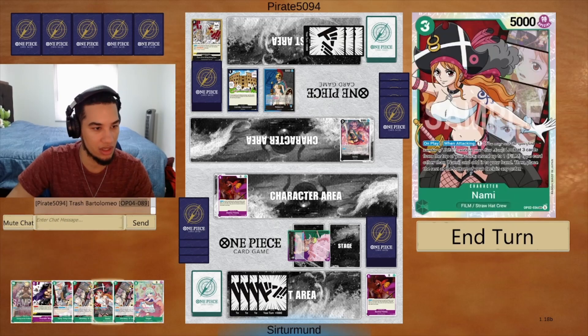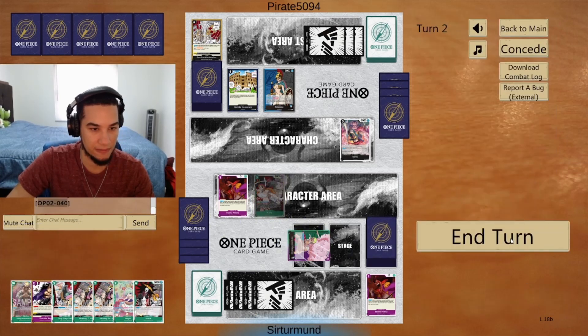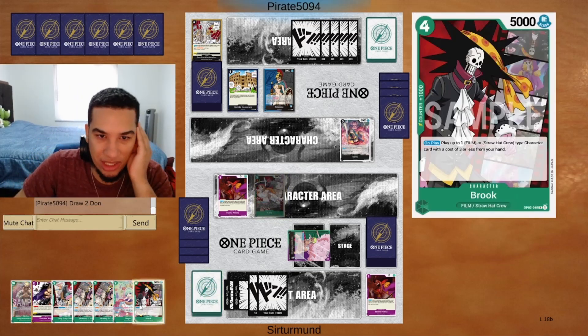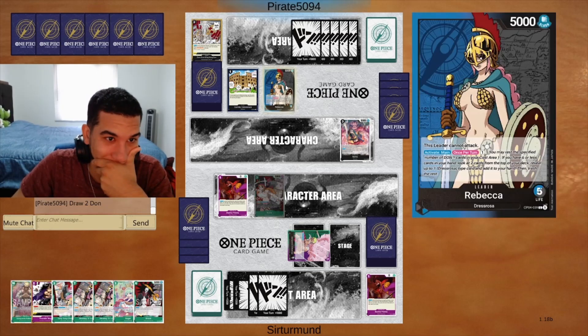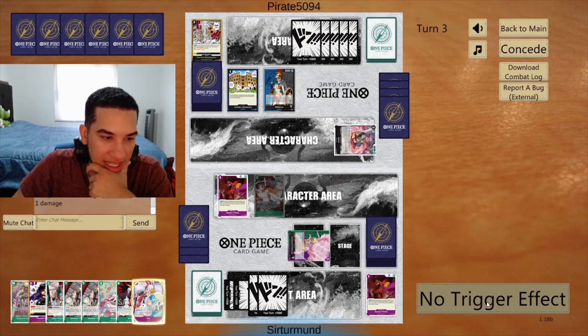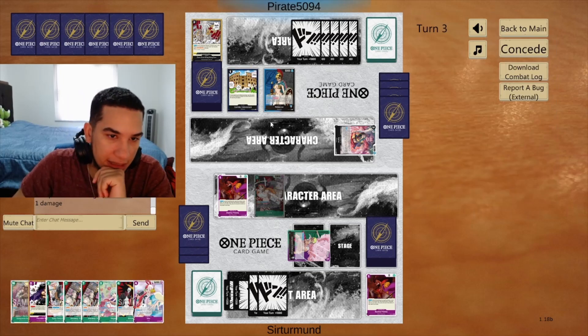They lost Rebecca and Bartolomeo. We can play this Nami and use the card action. Let's find our Brook. This is pretty nice because we can combo out with the Luffy and the Brook to play like another — I guess it has to be a three-cost or less. And we have already played most of our Buena Fiestas. This curiosity is annoying because it's going to be always taking on the field, which is always going to be a problem. I can play the Luffy plus the Uta to get multiple blockers, which is really good for us.